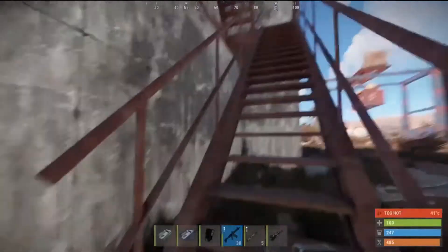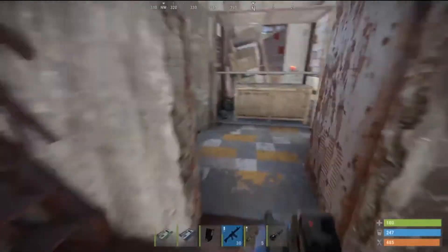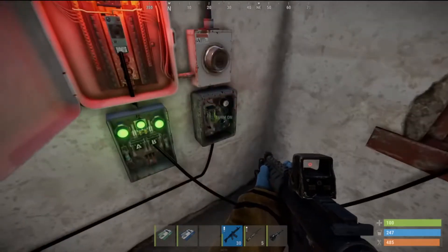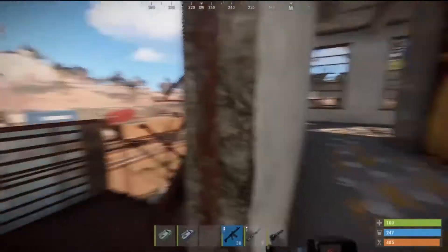Once we get to this building, we go up these stairs. On the first floor, you'll see a door — go in here. You'll see everything lit up. This is where we're going to put our fuse, and then we're going to flip the switch on the right, which will activate the two doors.